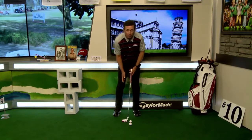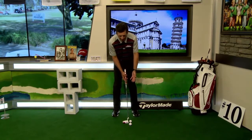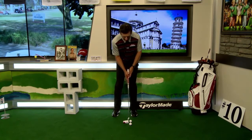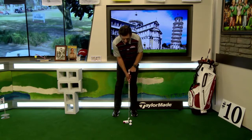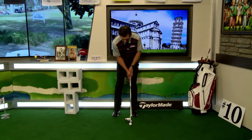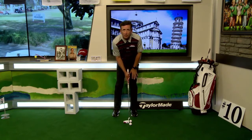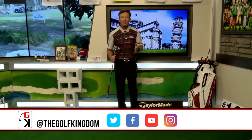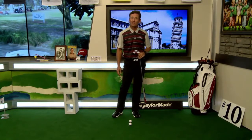That brings us to the Leaning Tower of Pisa to help our putting setup. Instead of being balanced 50/50 — which allows you to be wobbly — lock your weight on your front leg. Feel like you're 60% left, leaned like the Leaning Tower of Pisa. Ball position up toward the logo of your shirt, feel a little left-heavy, and lock yourself there so when you take your stroke you're not moving around. Get a little extra pressure on your front foot, pushing down into the ground, and that will help you control the face. Keep your body still, control your face, and you'll make more putts.